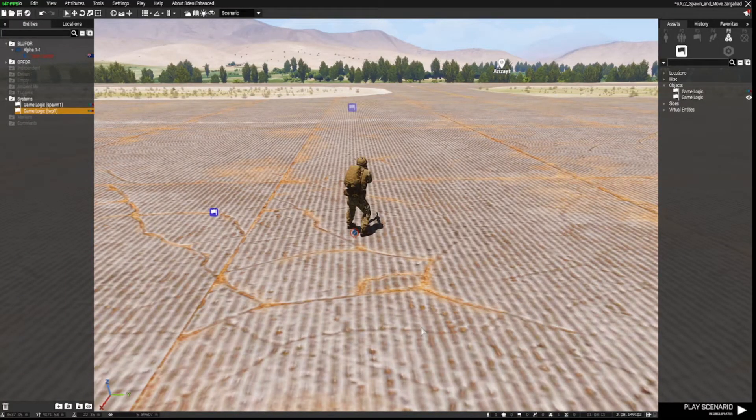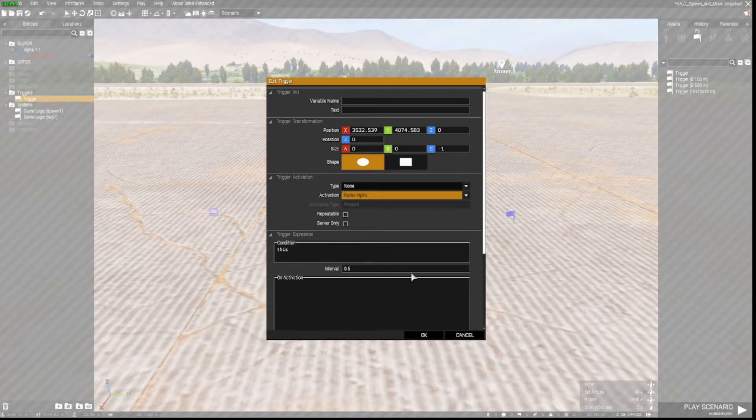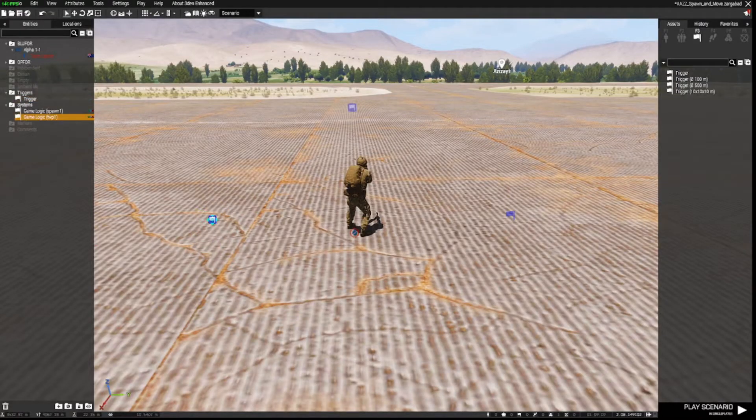Next we need a trigger. Press F3 on the keyboard or go up to the flag icon to grab a trigger — it doesn't need to be any particular size. Open the trigger by double left-clicking and set the activation to Radio Alpha, because we want to be able to use this trigger on a radio activation so we can repeatedly use it wherever we are. We're also going to set this trigger to Repeatable so we can use it as many times as we need. In the On Activation section I'm going to paste some code that will spawn a group, which will then move to our waypoint after spawning in.